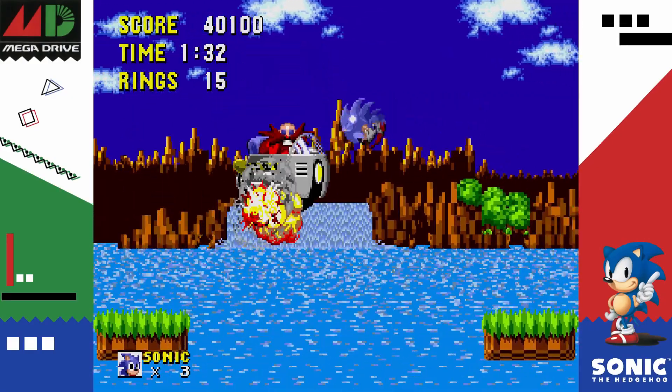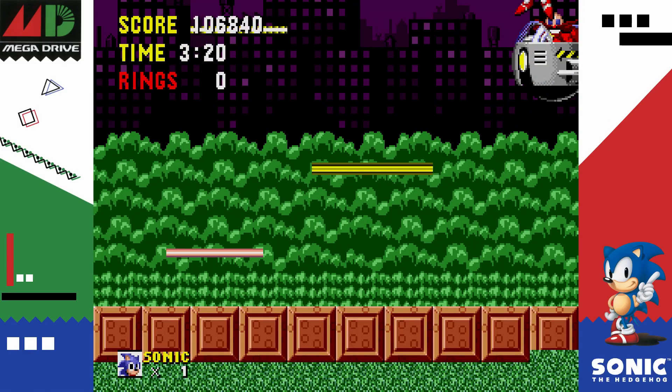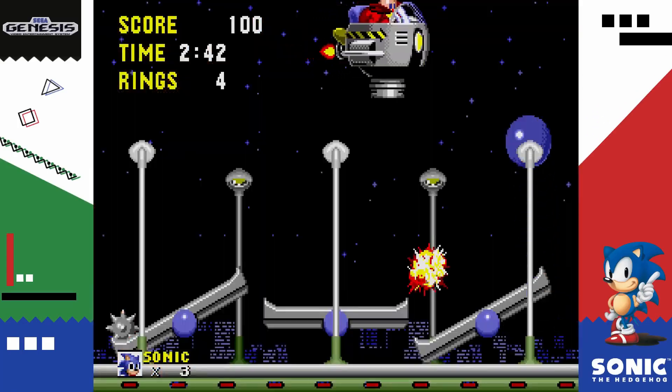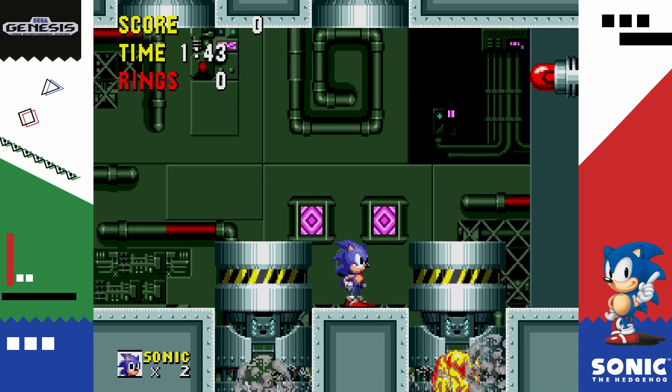Speaking of bosses: Green Hill's boss is easy, Marble Zone's boss is easy, Spring Yard's boss is easy, Labyrinth's boss is a bit harder than the previous ones, Starlight Zone's boss is easy, and Scrap Brain's boss is decently challenging but not too difficult.